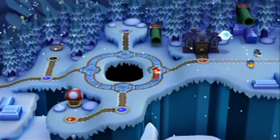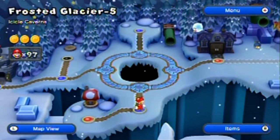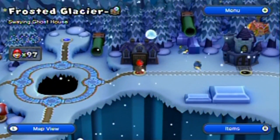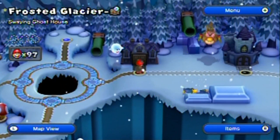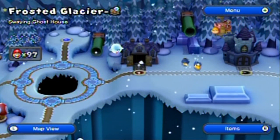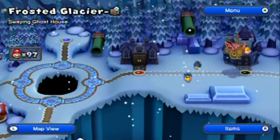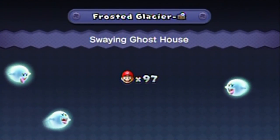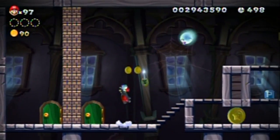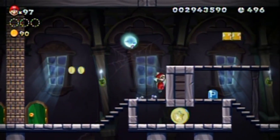Wait - is that a star next to the level or is that just in the background? No, that's in the background. I thought it was indicating a secret exit, like a missed indicator showing where levels have secret exits. But no. It's an auto-scroll stage - how do I get that?